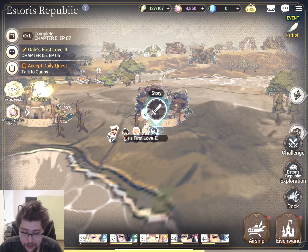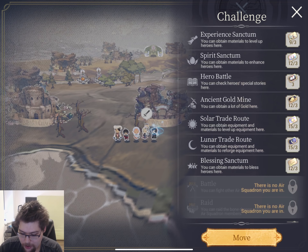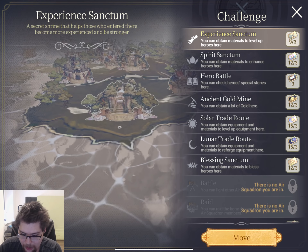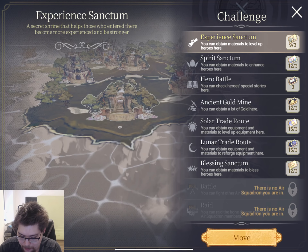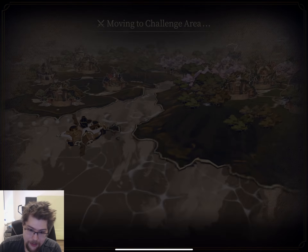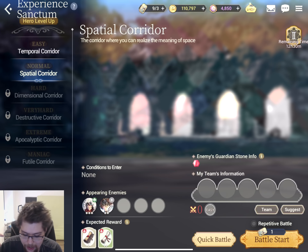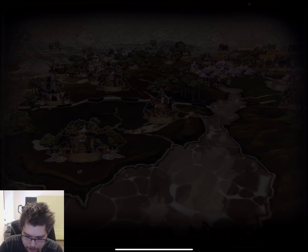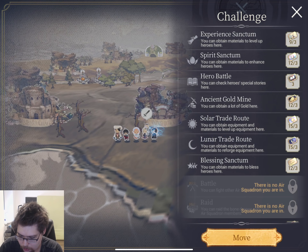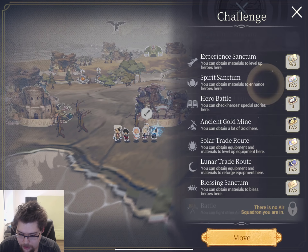So yeah, besides general story mode and gameplay, which I have been mostly focusing on, we also have challenge mode. To be totally honest, I don't know how a lot of it works yet. You can see we have 12 out of three tickets here, so I haven't been doing it too much because to get to the next floor, you needed to beat chapter four, which we just recently did to go to normal mode. It seems like you keep your tickets from day to day, which is really cool. You can read their general descriptions here, so you can get a variety of different specialized materials. Hero battle? Yeah, we have a specific hero here and they have a mini story.